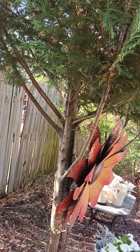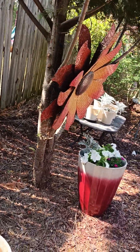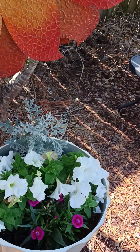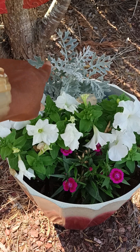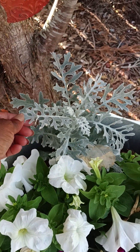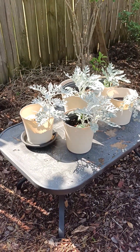This is another Leyland cypress evergreen that I limbed up. And again, in this pot, my petunias — these are dianthus, my dusty miller. You can see what I mean about the kind of furry texture — the deer don't like that. So I have a whole bunch of those over here.